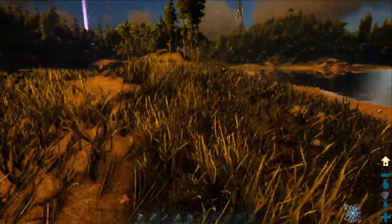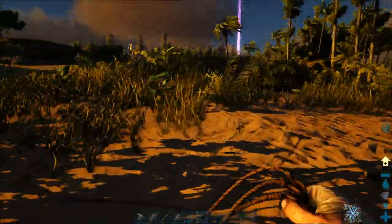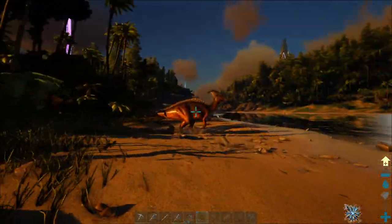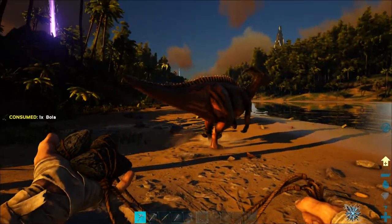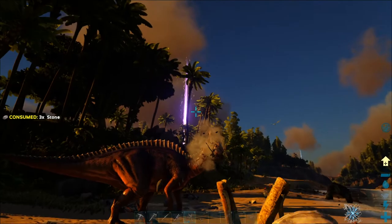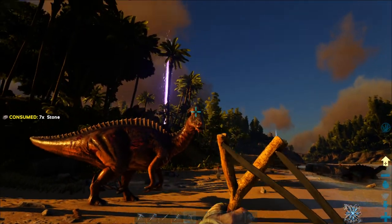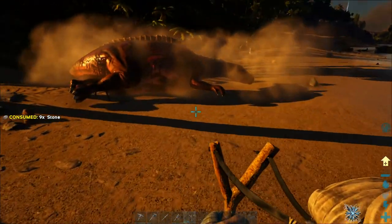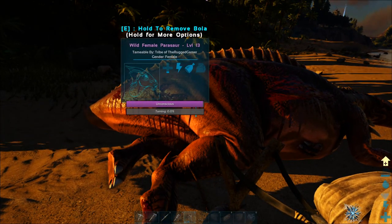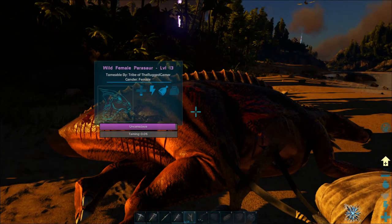We're going to aim for a parasaur now, so we'll use our bolas on a parasaur. Getting nighttime now so we want to get this done quickly. There's our parasaur - we want to make sure he doesn't run into the water. There we go! If you've got a club you can use that, but we're just going to keep hitting him with our slingshot until he passes out. He's been knocked out. Same as with the dodo, we give him medjool berries - we shove in whatever medjool berries we've got.